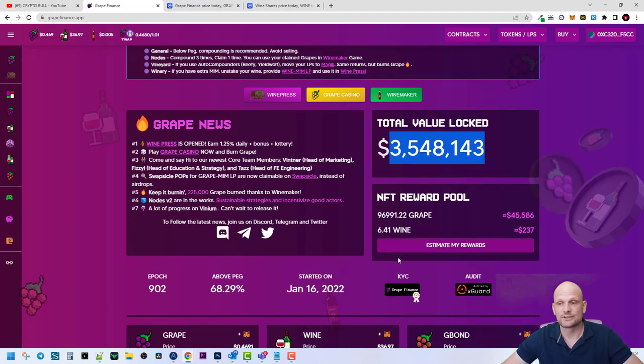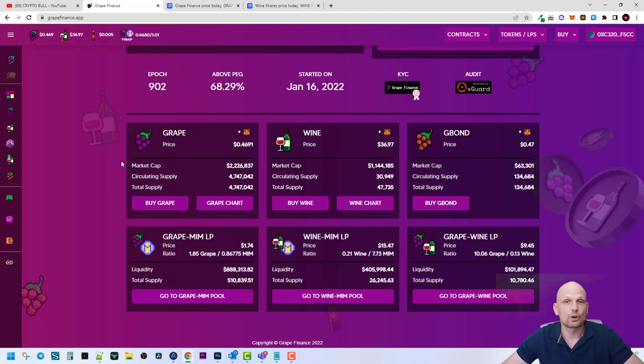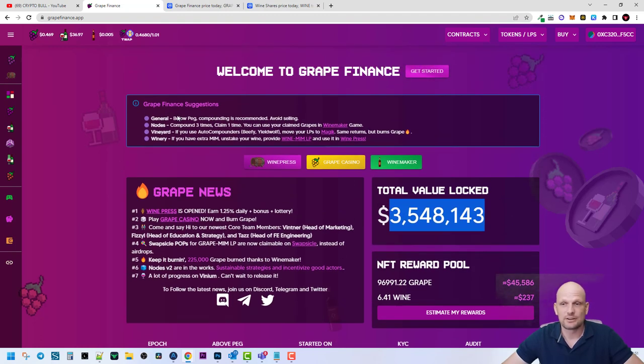There are NFT reward pools and much more information on the dashboard page. You can see all the different options available in the Grape Finance app. You can also read more information and access their documentation — I won't get into it here, but I already read and went through all of it myself.